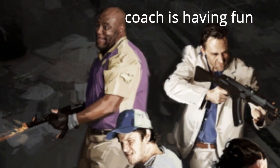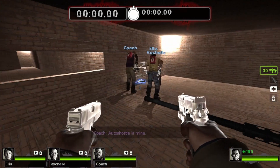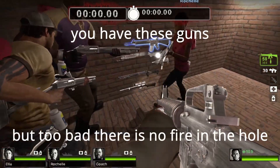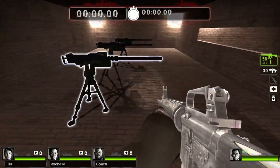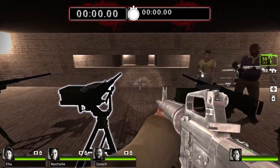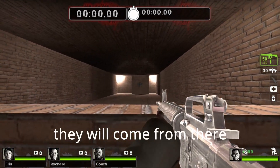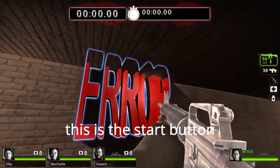Coach is having fun. You have these guns. Don't use these except for tanks. They will come from there. This is the start button.